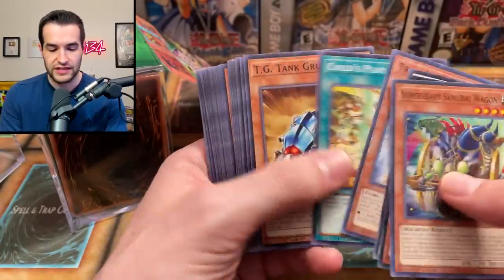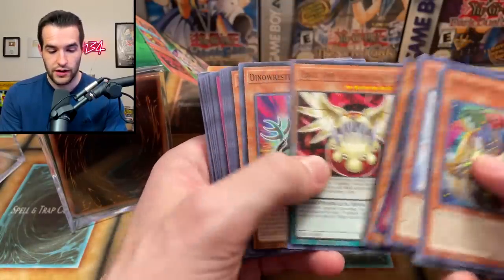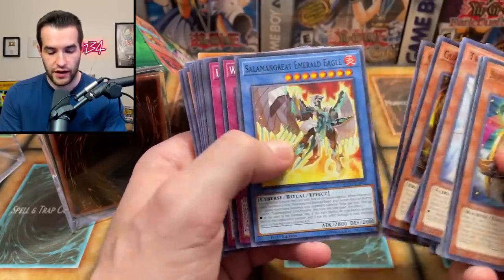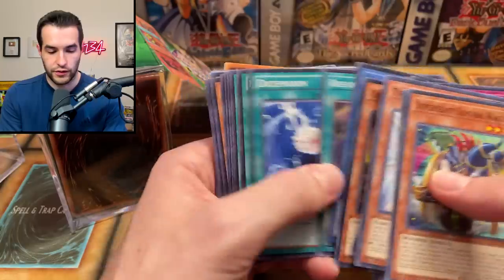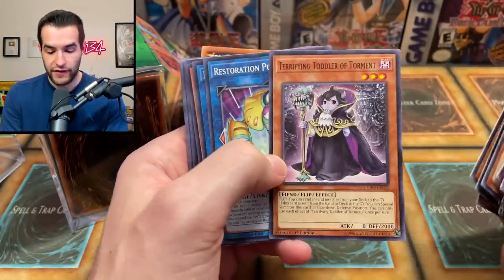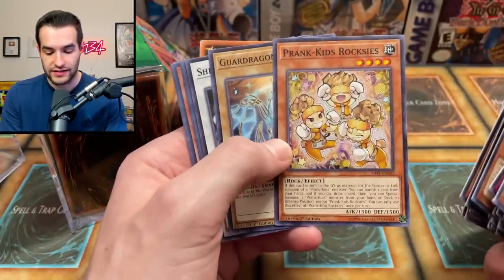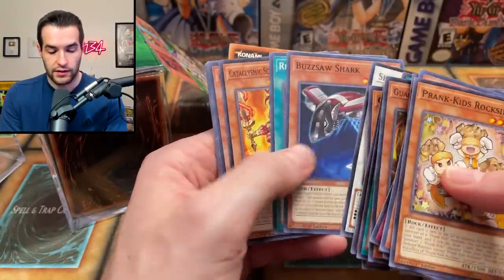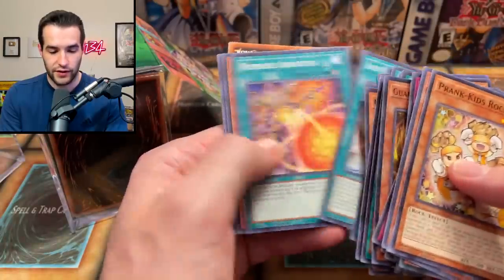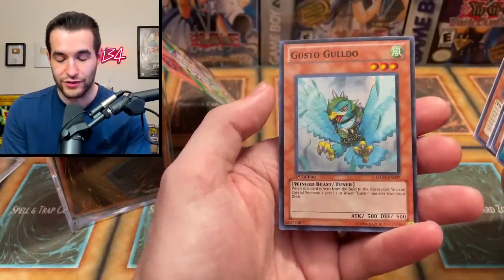Let's see if there's anything in these commons that we would want. Last time we got a Token Collector so that was actually pretty good for one of our rares. So far I'm just seeing a bunch of stuff I don't know much about. There's a Ruin card. March of the Monarchs is pretty funny. Terrifying Toddler of Torment - we pulled that the other day I think. Mini Borel Dragon. Prankids Roxy's is actually a decent card. Buzzsaw Shark just got reprinted in the most recent Legendary Duelists. And then we got Gusto Goldo from Hidden Arsenal.